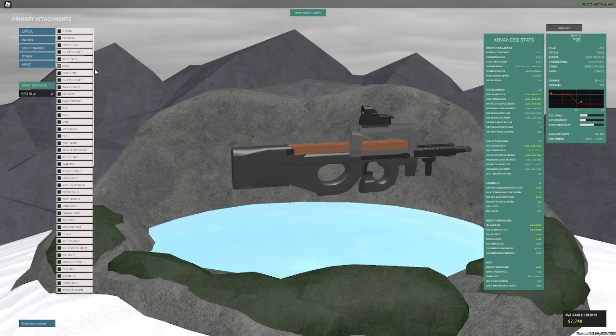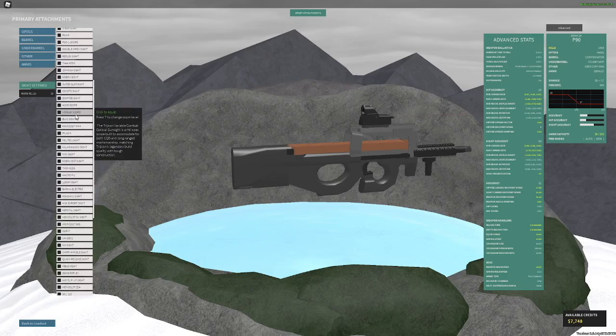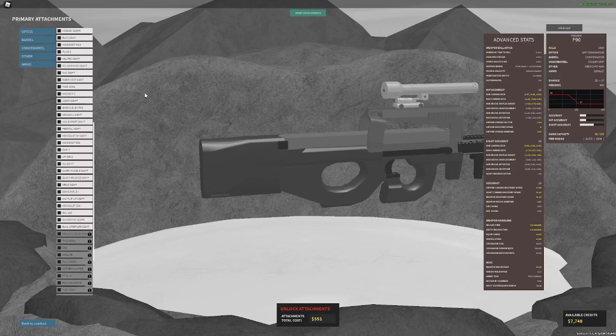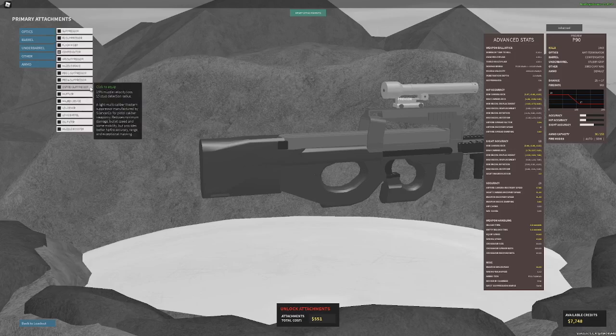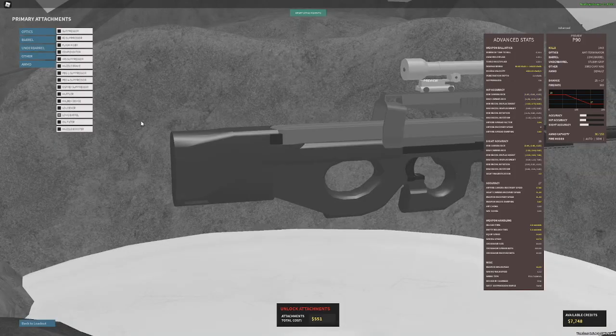Like and sub if you guys are enjoying. For optic, I would use a CQC sight. The reason I'm using MARS is because I don't have AMT Terminator, and I like to ultame this thing. Since I'm in the test place I'll just buy AMT Terminator. But other than that you could use Coyote, Reflex, or Delta. For barrel, it's really just a couple of options: long barrel, compensator, or muzzle brake. I wouldn't really recommend muzzle booster, suppressor, or muffler — they don't really work that well with this gun.